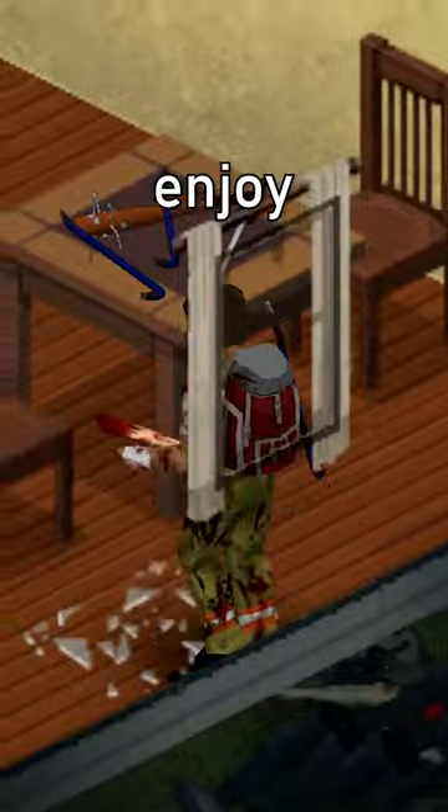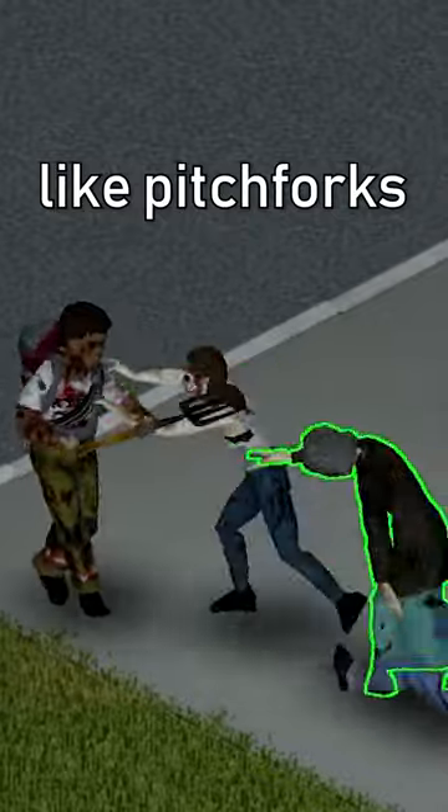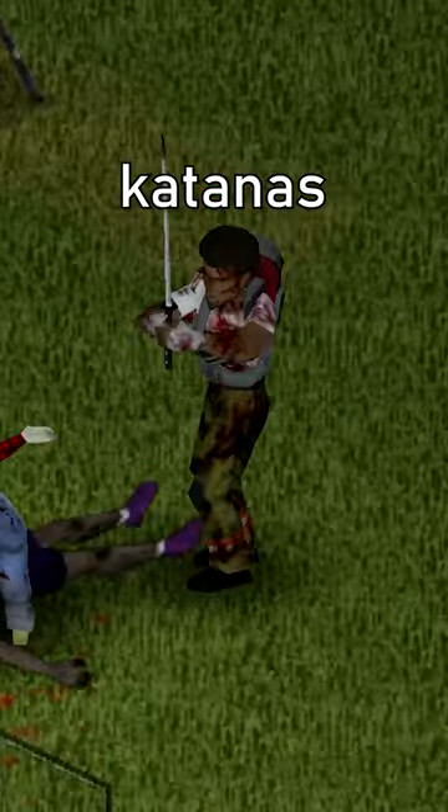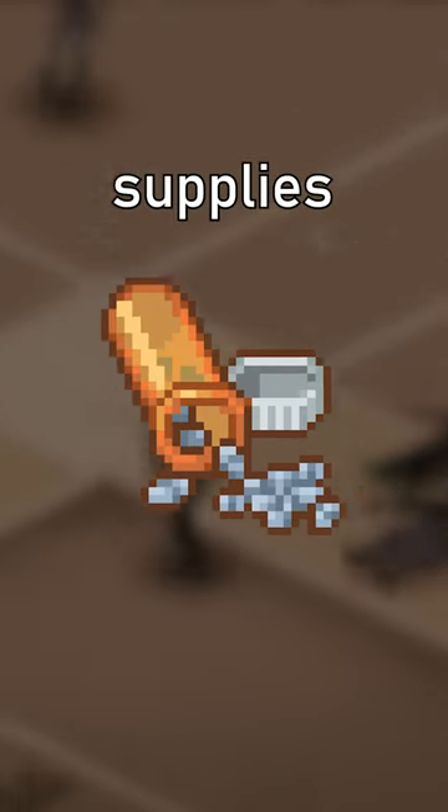Once you're in, enjoy the bountiful loot. It's very easy to find valuable weapons like pitchforks, machetes, guns, and even katanas here. You'll also often walk away with extra canned foods and medical supplies.